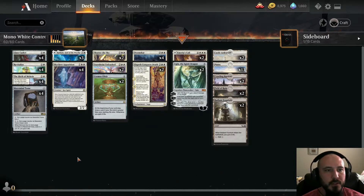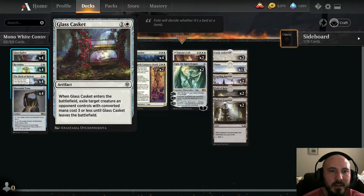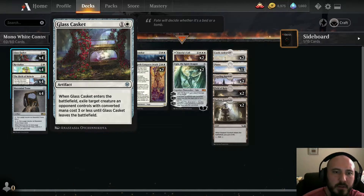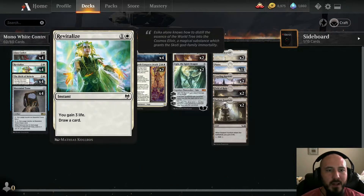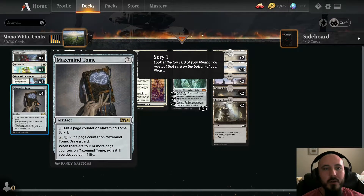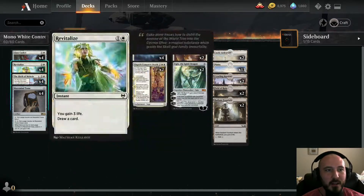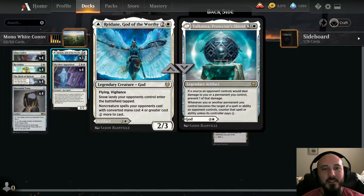Starting off the deck list: four Glass Caskets to get rid of those pesky foxes sleeping in the forest. Four Revitalize — as a control deck, obviously drawing cards but also gaining life to survive against aggro. Birth of Meletus for land drops, making blockers, gaining life. Maze's End Tome for drawing cards and gaining life. Scrying against aggro — see a theme? Gaining life and drawing cards.